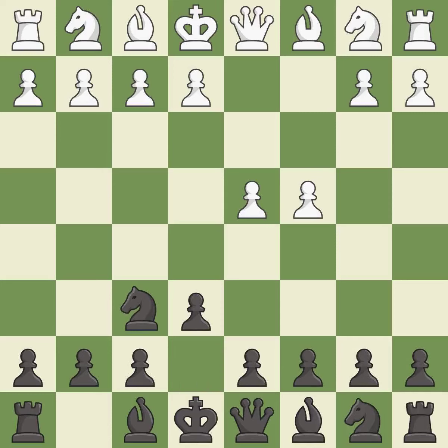e6 opens up a line for the dark-squared bishop and prepares to castle quickly, while preparing to push a pawn to d5 and recapture with a pawn if captured. Nf3 develops toward the center, putting pressure on the e5 square and adding another defender to the d4 pawn.